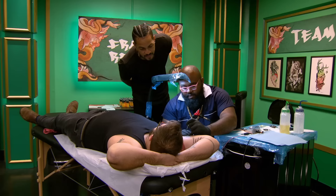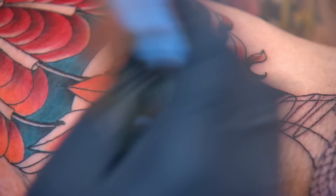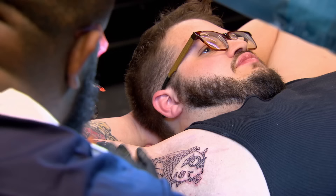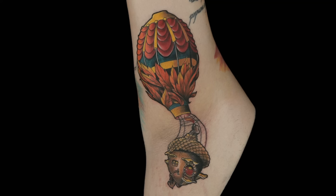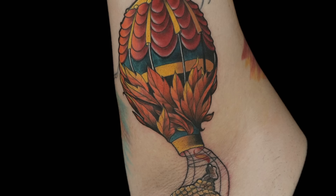Frank is taking a huge risk today. In tattooing an armpit, you run the risk of overworking the skin because the armpit swells really fast. He's putting all his eggs in one acorn-shaped basket. Frank, I really like the design — the way you played on what he wanted with the acorn and autumn leaves. It's a cool illustrative take, and I have to commend you on your placement, making the balloon slightly higher than the crease of the armpit instead of packing that much color in that area.